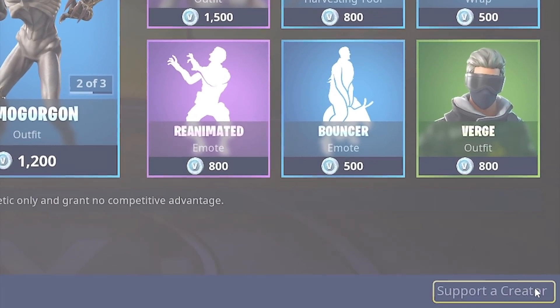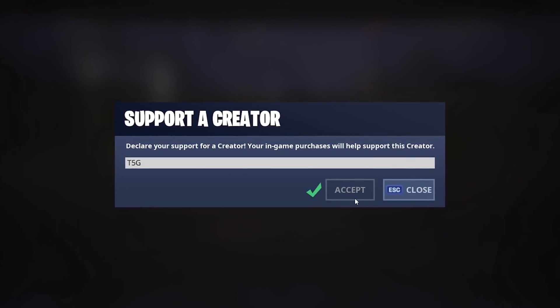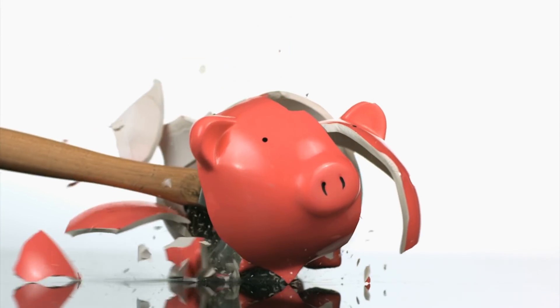Use code T5G when purchasing any of the new skins as part of the update in the item shop. Your piggy bank is about to be cracked.